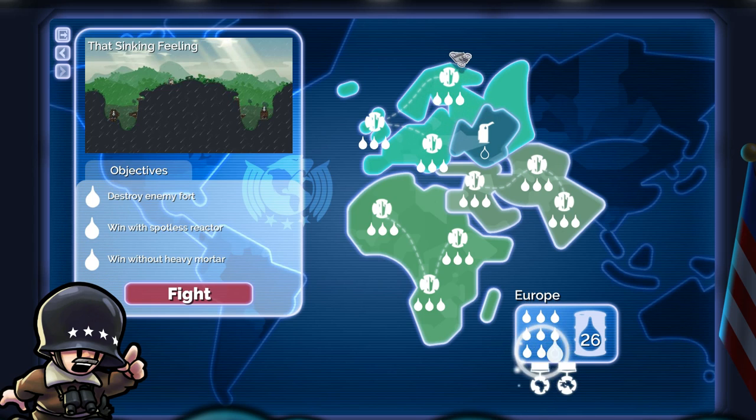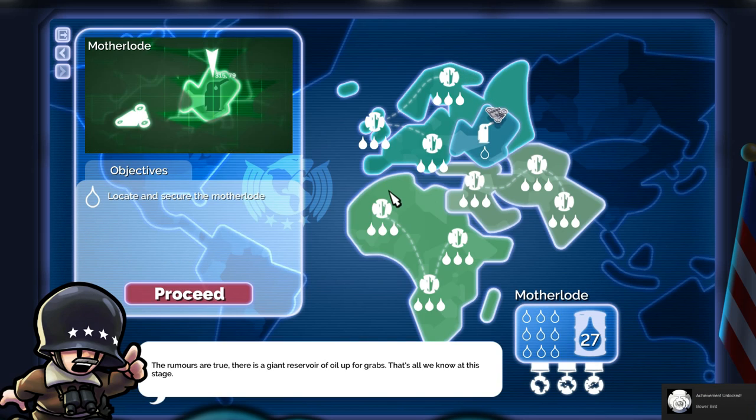We now have the Europe symbol as well, and I got the achievement — Bowerbird. The rumours are true: there is a giant reservoir of oil up for grabs. That's all we know at this stage. I'm really worried about this, by the way. I am going to have to leave this episode on a bit of a cliffhanger — I didn't really have too much time this morning. I thought I could quickly record a Fort, and now my time is up. The motherlode will be found in the next video. So far I am having a load of fun with this — thank you so much to everyone who's been giving their support to this series. I know it's a bit of an out-of-the-ordinary series for the channel.